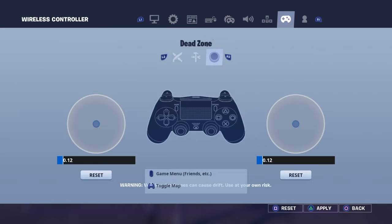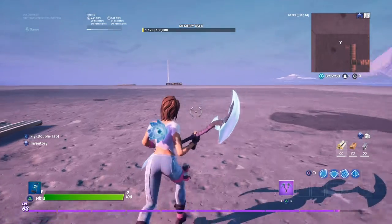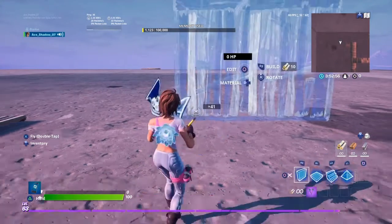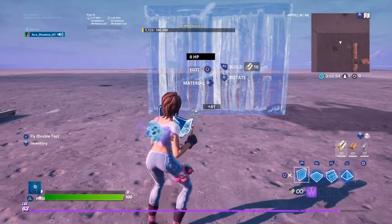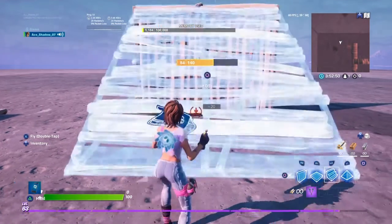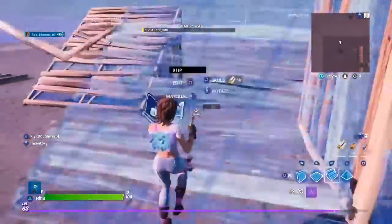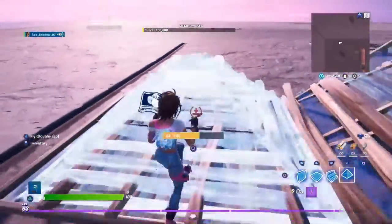Build Controls also set to Builder Pro. So with Builder Pro, you need O to start building, then R2 is a wall. You should at least know what a wall, a ramp, a floor and a cone is.